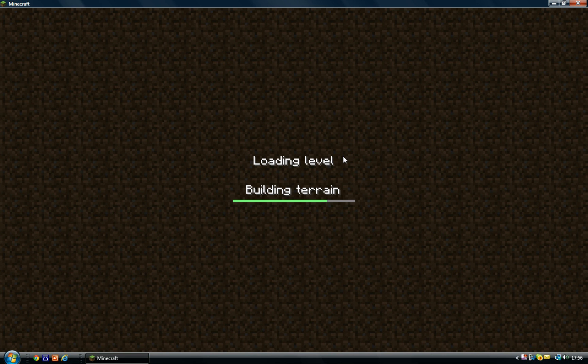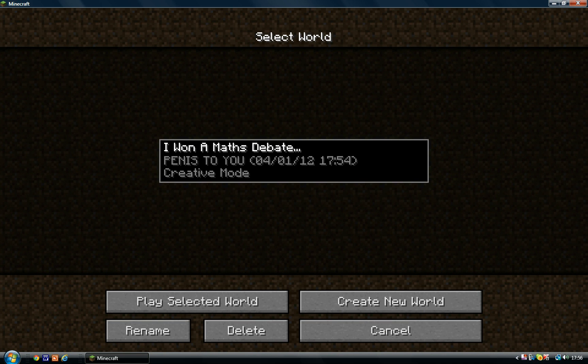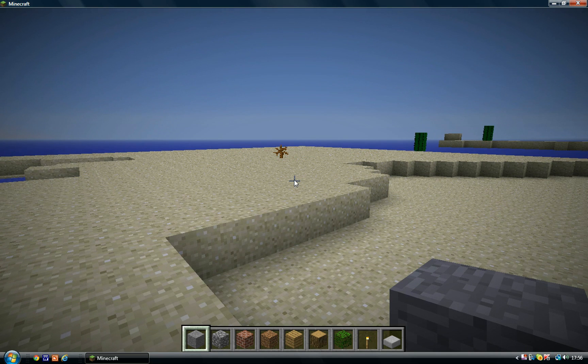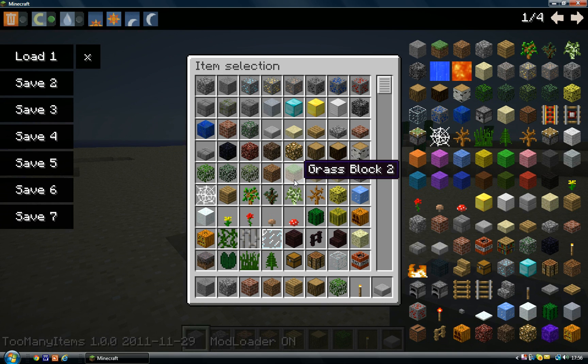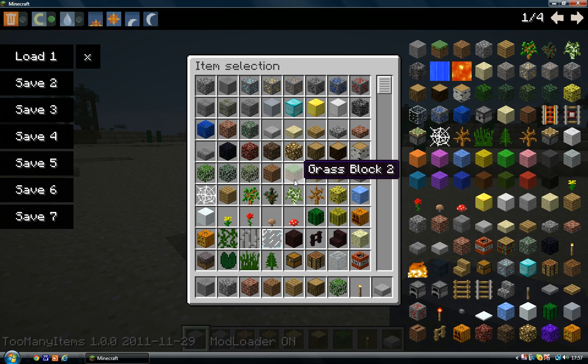Once we get into the game, I'll show you what you can do with this mod. Hit E to open your inventory. Straight away, no messing around, and here it is. It should be up there. If you want to hide it, just hit O and it looks like you're playing legitimately. So if you're making a video and you want Too Many Items on, you can just hide it and show it when you're not recording.